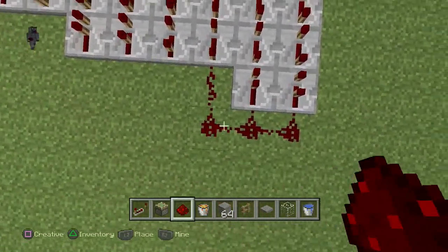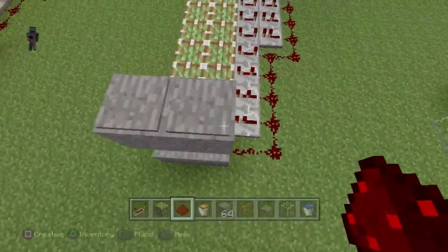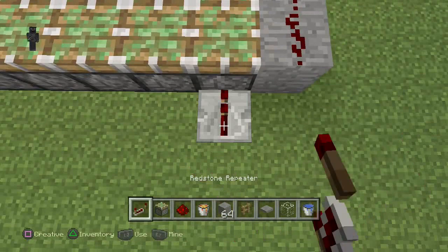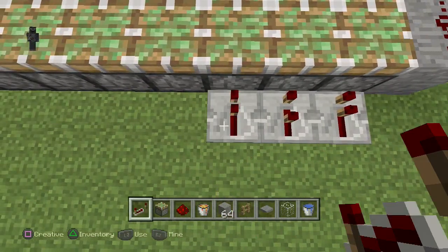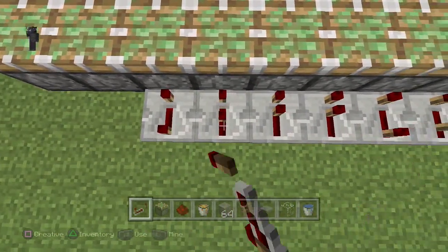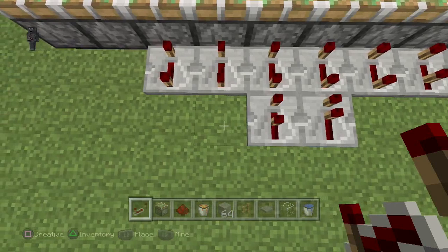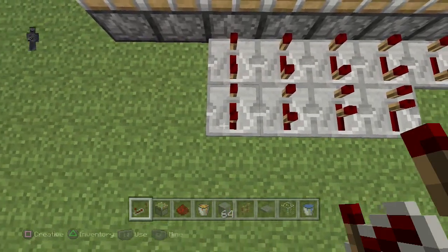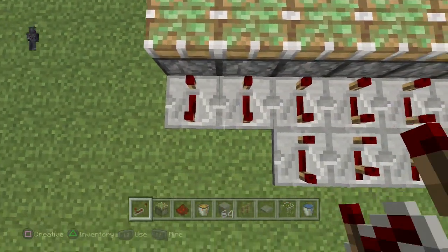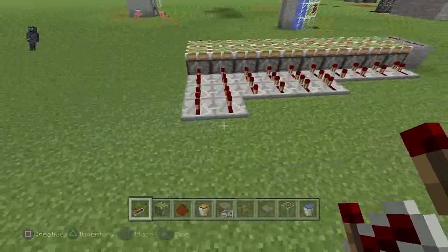Just run your redstone down the length of it like this. Now you can see that you did it right. Right here — regular. Right here — extra one tick. Right here — two ticks. Right here — three ticks. Next four are going to be full. Then a straight-up repeater, one tick delay, two ticks delay, three ticks delay, full repeater, full repeater, regular one, one tick. And as you can see, it's that easy, guys.